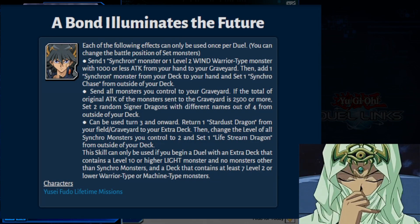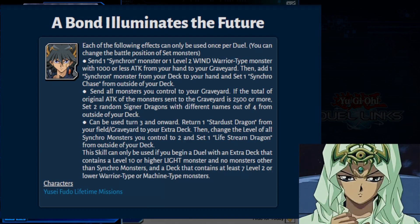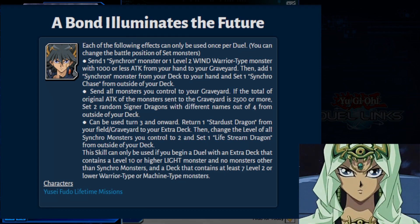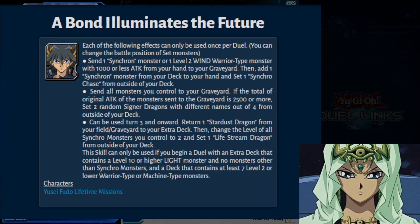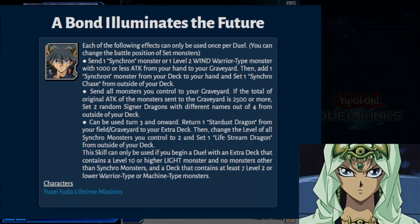The Yusei skill is called 'A Bond Illuminates the Future.' Each of the following effects can only be used once per duel. You can change the battle positions of set monsters; send one synchro monster or one level two Wind Warrior-type monster with 1000 or less attack from your hand to the graveyard, then add one synchro monster from your deck to your hand and set one Synchro Chase from outside of your deck. Send all monsters you control to your graveyard — if the total original attack of the monsters sent is 2500 or more, set two random Signer Dragons with different names out of four from outside of your deck. The skill can only be used turn three and onward, and requires an extra deck containing a level 10 or higher light monster and no monsters other than synchro monsters, plus a deck containing at least seven level two or lower Warrior or Machine-type monsters.